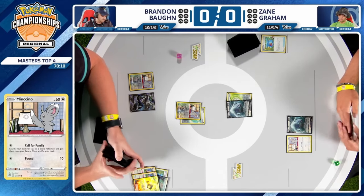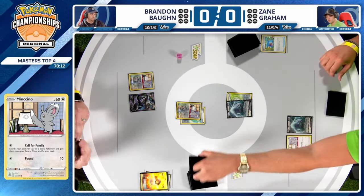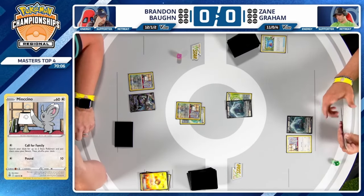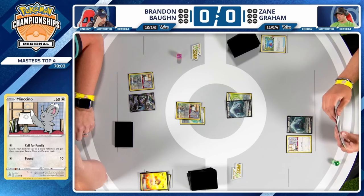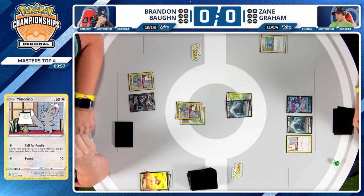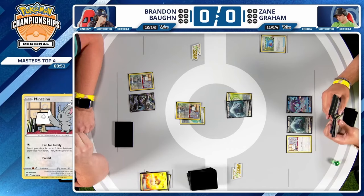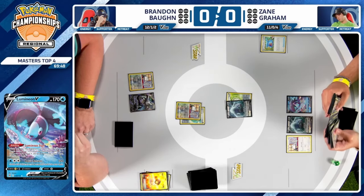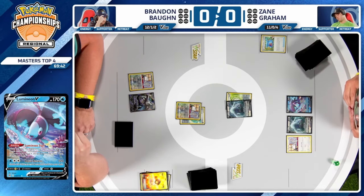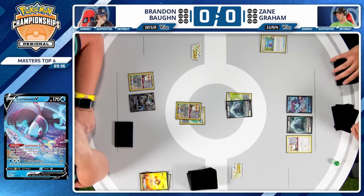There's no Lumineon in play even to do this, and Brandon has the Mincino in the active spot plus the Lugia. We could be seeing a whole bunch of options at this point. Brandon not immediately grabbing a Lugia V means he can actually just grab any other Pokémon or use that Call for Family attack — that shows Brandon has options to work with the following turn.